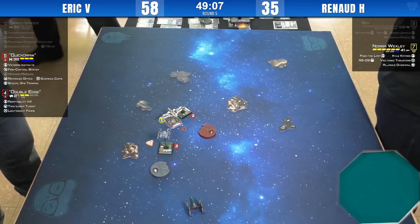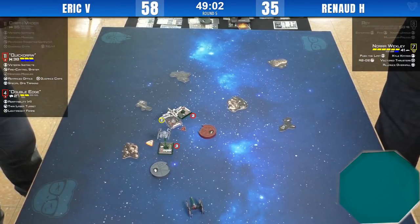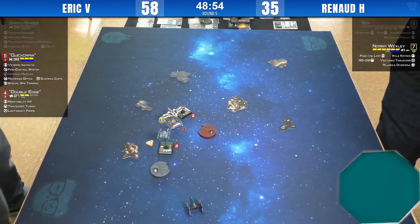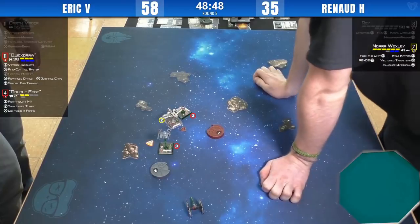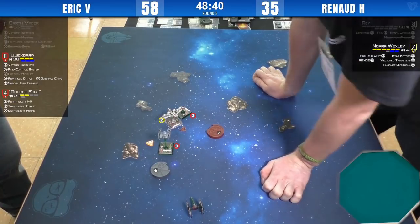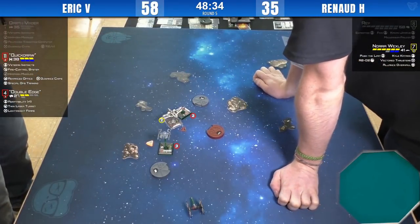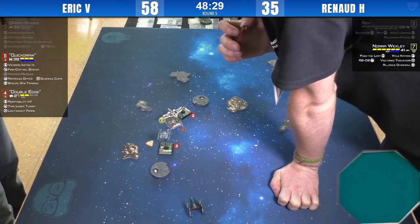I don't think you have a green move with Double Edge that can clear that stress and get you in action. I have no idea what Double Edge's dial looks like because I've never played one of those ships — I have four of them but I never played one. I also have four ARC-170s — you can't even put four in a list. I bring all my stuff to league because I lend my stuff to everyone.